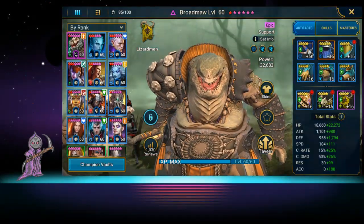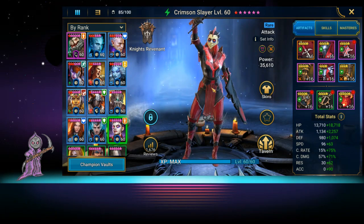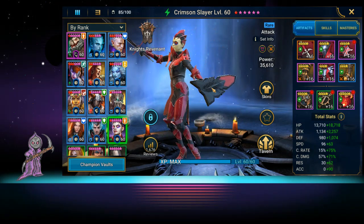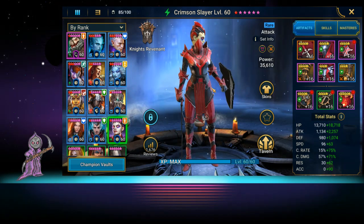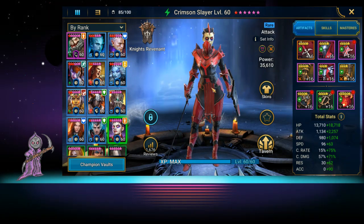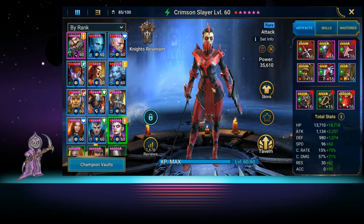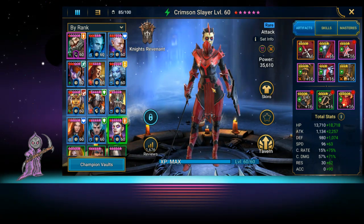That's basically it — a quick overview of what we use her for, how we built her, and what her future looks like. Once she hits 40-50k power with better gear, she's going to start really shining even more. Don't sleep on her if you've pulled her early in the game — especially if you're in the Stage 15 area, Crimson Slayer is literally one of the best heroes you could build to help beat the Stage 15 dungeons 10 times on auto. Let me know if you have questions. This is Mobile Gamer Nerd — take care.